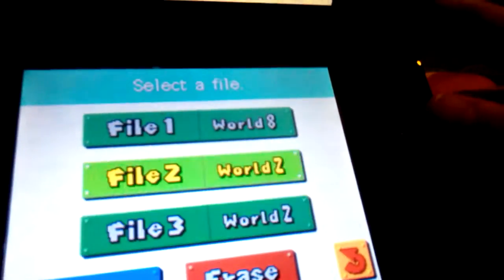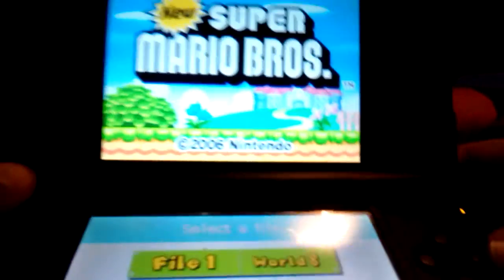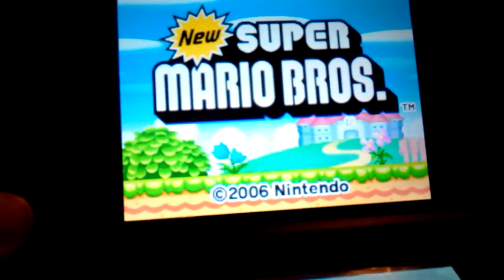Pick any file you want, any file. I'm going to pick file one, and you hold the backs, and then you press A. And when you hear that Luigi, you turn into Luigi.